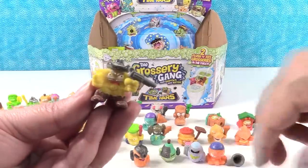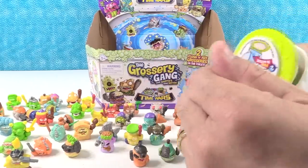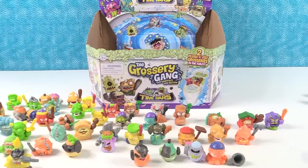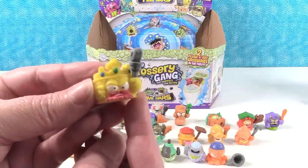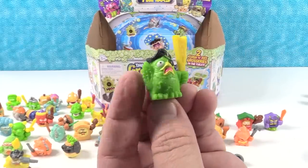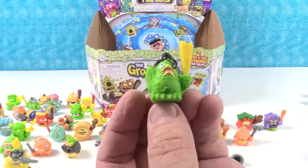A couple more here — this one is Pocket Watch. We have a crown — oh, nice. This is a duplicate of the barrel, the Busted Barrel. This one is super cute — it's a Rusty Star. He's a sheriff. Crown Drools — instead of Crown Jewels. He is the Putrid Parrot. And that's all of them — that's everybody!